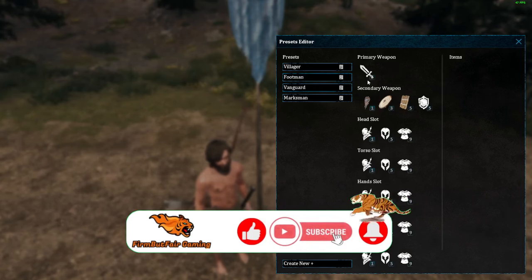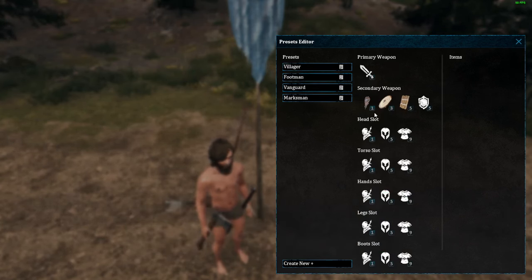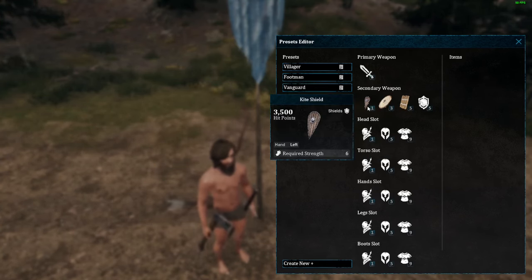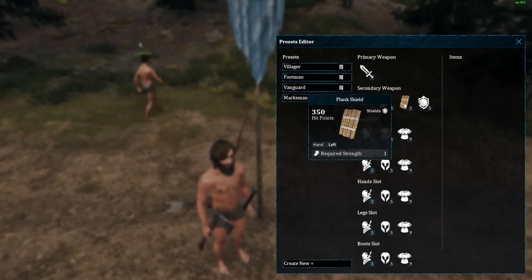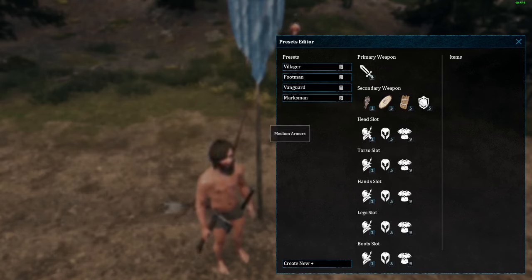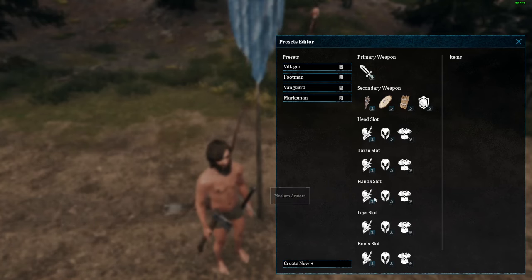But if we go to our footman, they would grab a one-handed weapon. And then this is a priority listing they would go to for shields — so they would first try to get a kite shield, then a round shield, then a plank shield, depending on what's available. And same with the rest of the slots here.